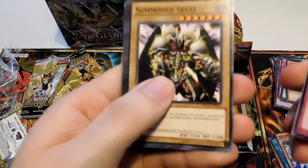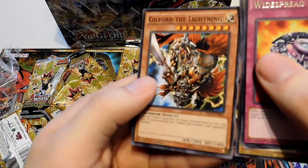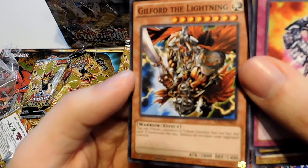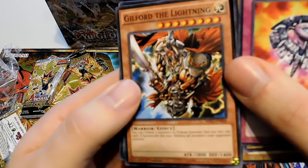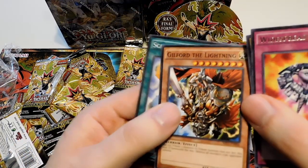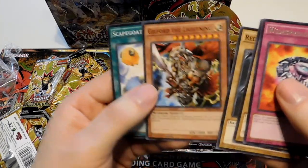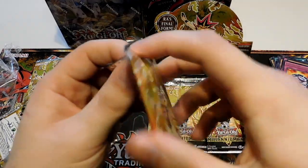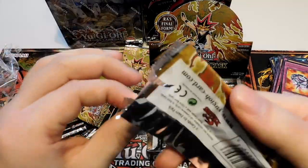Another Widespread Ruin, that Summoned Skull variant art, Red Eyes. Guilford the Lightning — Warrior Effect. You can tribute three monsters to tribute summon but not set this card. If summoned this way, destroy all monsters your opponent controls. That's not bad — if you can get three monsters out and keep them there to tribute summon that, that's pretty cool. Looks like a Joey card. Kind of sad that I don't remember that, because that was actually a cool looking card.